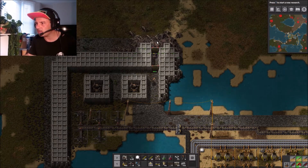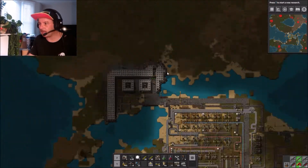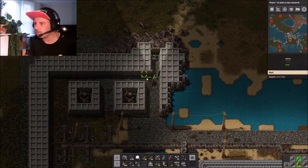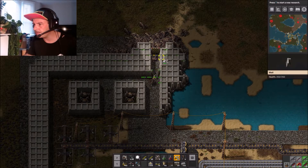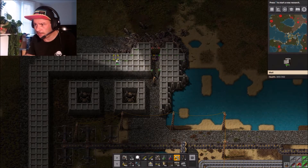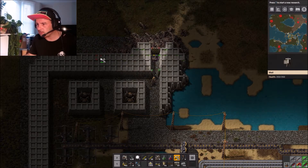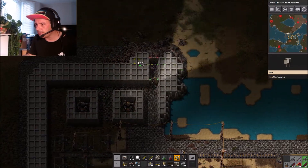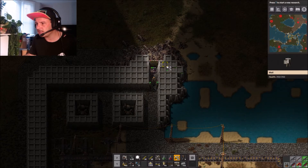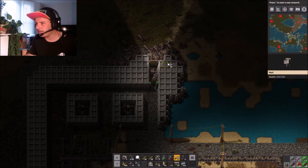I've increased the walls here - a lot of the walls are three and four thick. They're three thick across here, which will give me time to still be building on the base and factory, then I can just check on it. I can use the map to check on it as well.